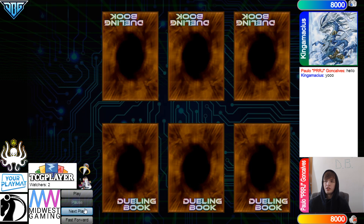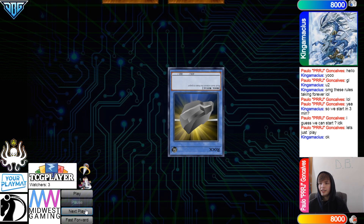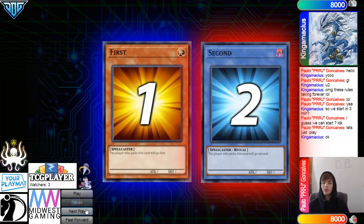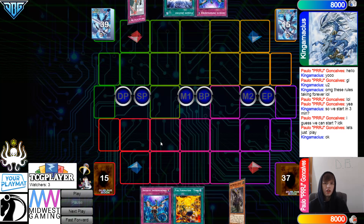Let's hop right in. We're going to have to see them wait until the round actually starts. We're going to see King win the Rock Paper Scissors Shoot and decide to go first. 42 vs 40, opening hands.